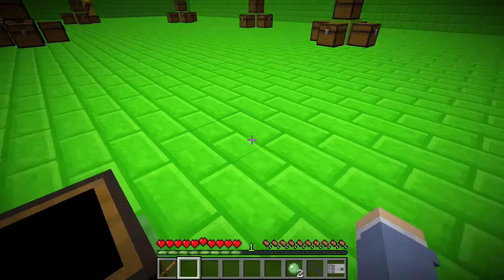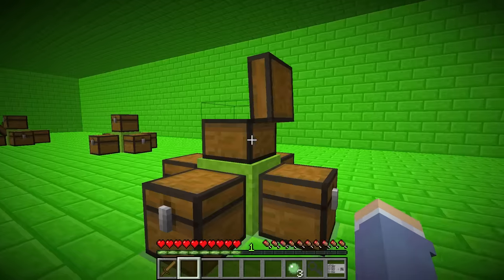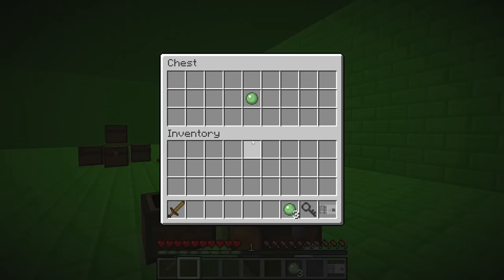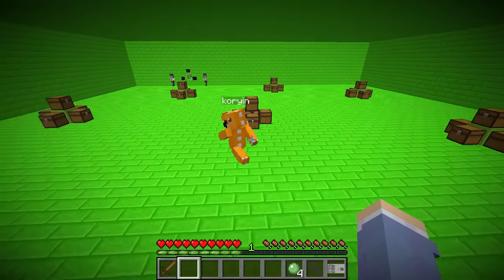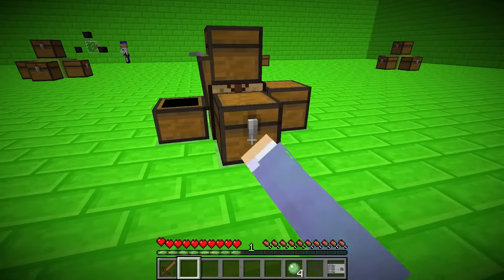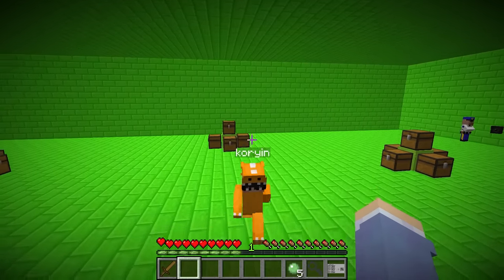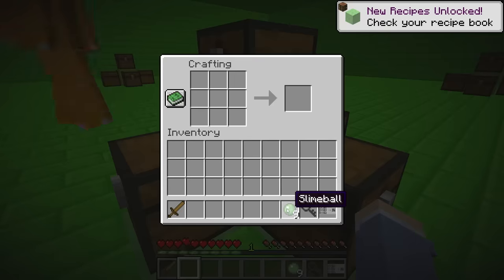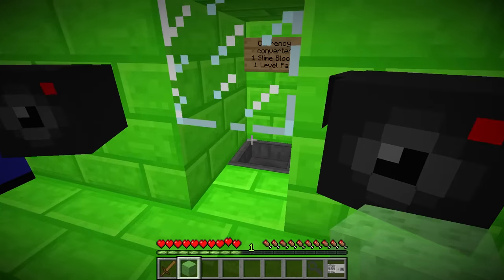I found one — me too! I have two so far. Let's race to see who can get more. I found two more — I have four. I have four too! Where's the last one? Wait — is it somewhere in the middle? Yes, I got five! Now let's use the crafting table to make a slime block. The block opened up — let's throw it into the hopper.